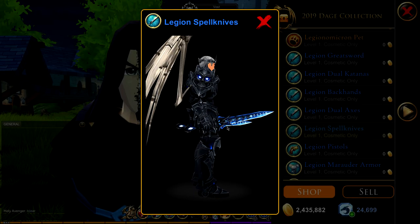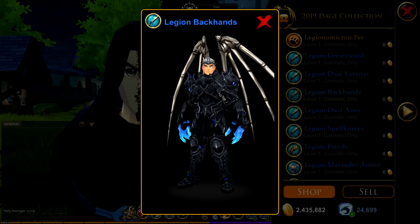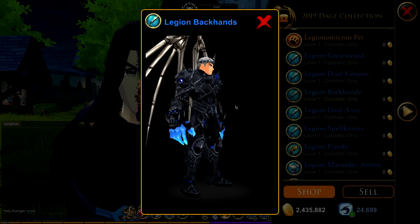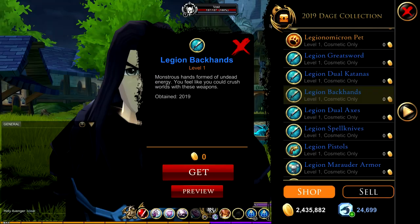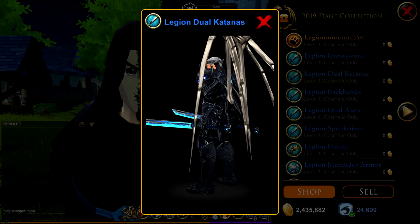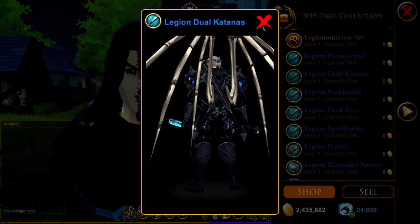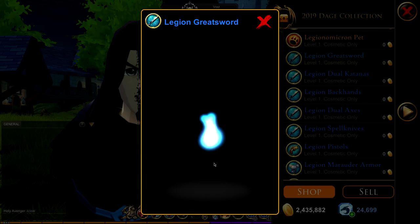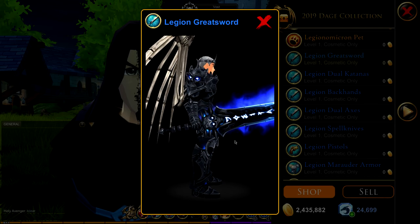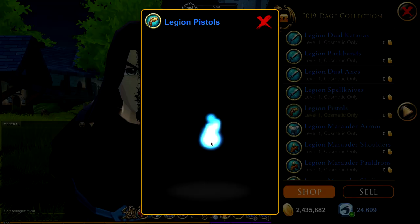These are the daggers — the backhand ones — and they're pretty cool. Then we have the dual katanas, which I like. They remind me of AQWorlds. And then there's the greatsword, which I really like — it has a very smoky effect.